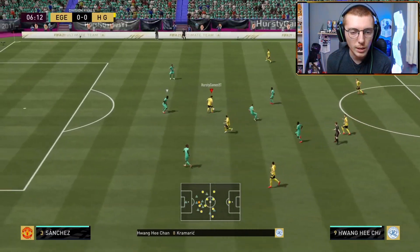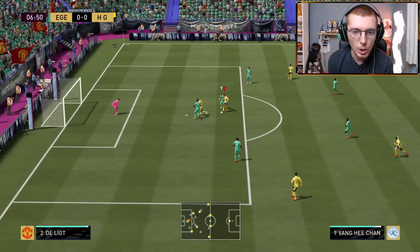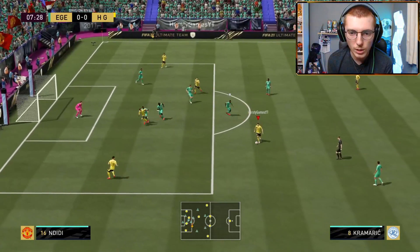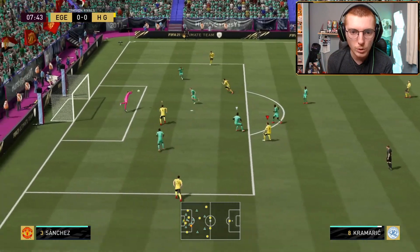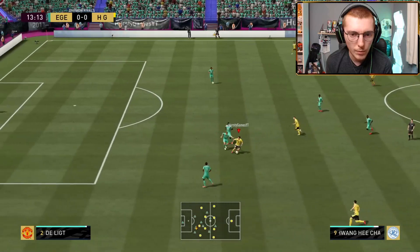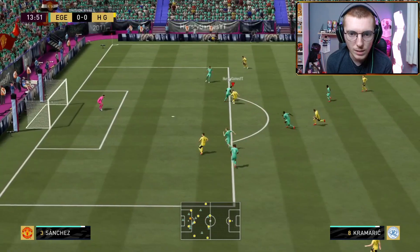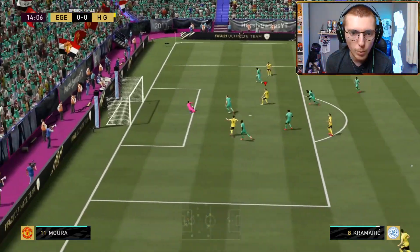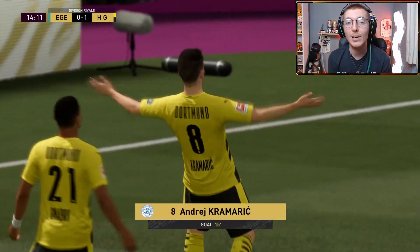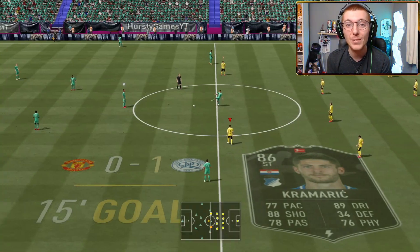We make another chance here — Hee-Chan plays it to Kramrich, go back to Hee-Chan. Hee-Chan does the slowest turn you've ever seen in your life. We get another chance — Kramrich tries the finesse from the edge of the box. Lovely effort — good save from Lloris. Kramrich to Hee-Chan, lovely little play, lovely run from Hee-Chan to win that ball. Going to let it run through his legs, drag it back on the right foot, play the finesse — he moves the keeper! Lovely stuff there from Kramrich. This guy is just an absolute clinical finisher in front of net.